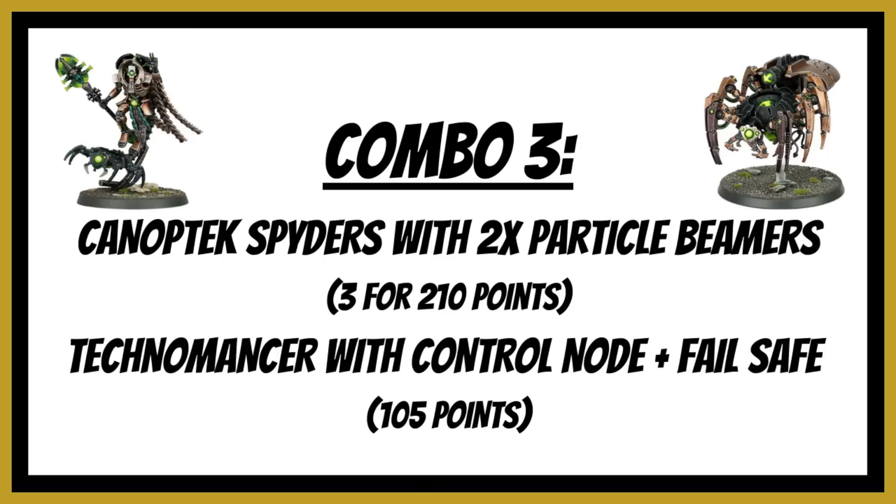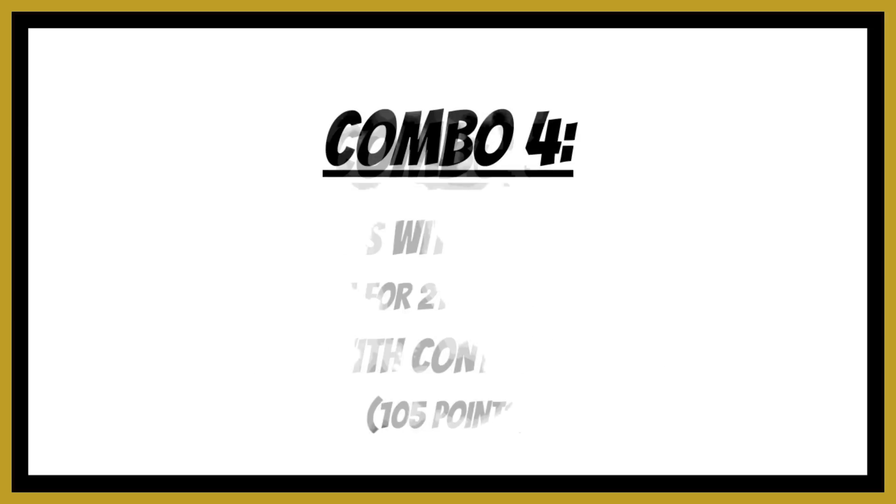You can further boost this: the Technomancer's Rights of Reanimation can bring back one spider — a 60-point model — which is a great return. You could also use the Veil of Darkness relic to reposition the spiders, since they're now core, moving them near Canoptic Scarabs and bringing their Scarabs back too. You can take a Gloom Prism for anti-psyker ability or the Fabricator Claw Array to repair vehicle models. Preferably use the Nihilakh or Eternal Conquerors dynasty for objective secured — a unit of three spiders at 18 wounds, toughness six, bringing a model back each turn with objective secured is very powerful.